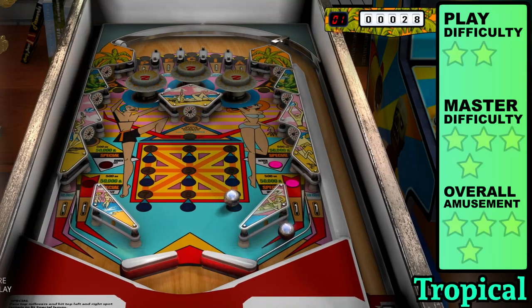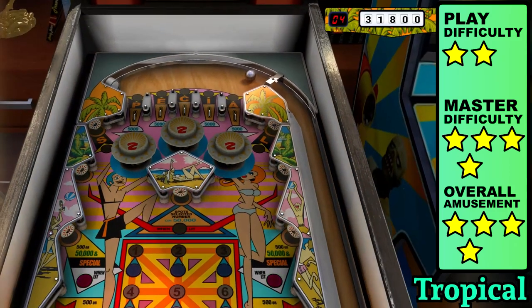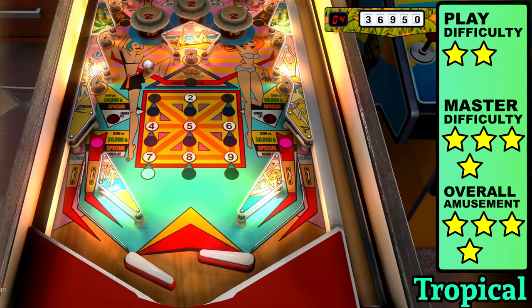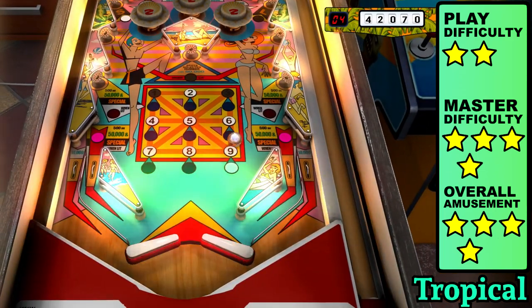Tropical features seven targets, three bumpers, and a topless lesbian on the back glass. Completing the rollovers and two targets spells special and lights the in lane for 50k plus an extra ball, which quickly overturns the scoreboard. Hitting stuff cycles the bulb in the center of the playfield and nailing the middle target lights the number.